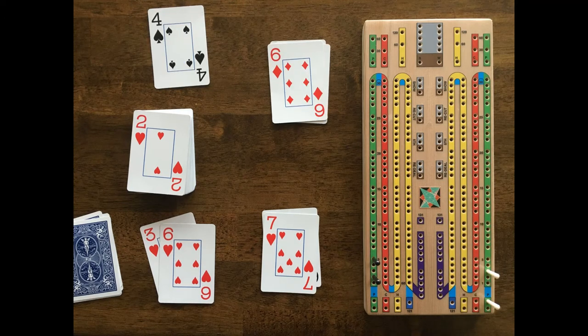Black now plays his 6 and also scores 3 points for a run. Note that he does not score points for a double run — those are only scored when you count your hand or crib. The count is now at 28, so black says '28 for 3' and scores 3 points on his side of the board. You always score by moving your rear peg ahead of the front peg the total number of points you score.